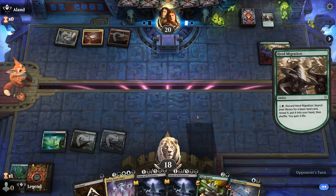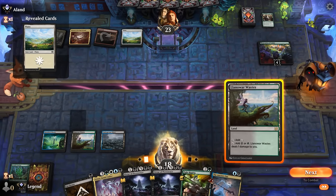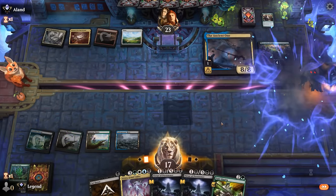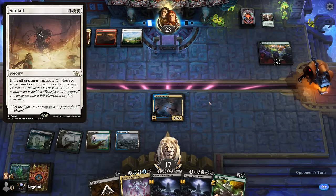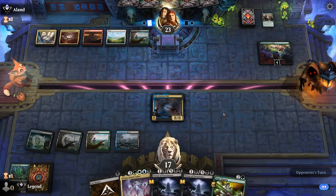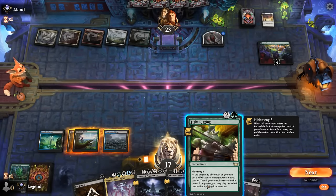Opponent discarding Herd Migration — they did not leave up white mana, which could mean they don't have Leyline Binding in hand. In that case we want to protect Fight Rigging — just play Ancient One and pass. Doesn't seem like they had the binding. Now we could have exposed Ancient One to a Sunfall whereas Fight Rigging into Ancient One could have enabled our combo. And indeed there's a Sunfall — that did not quite pan out, but we did find a Shakedown Heavy.